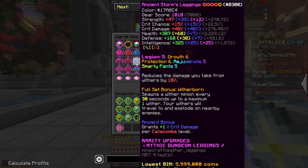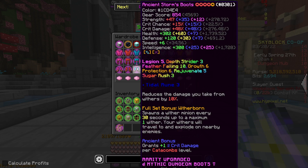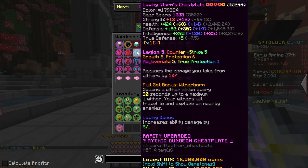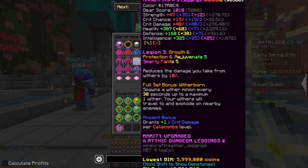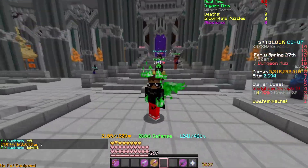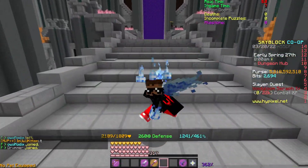We also bought Storm Armor, which is literally completely maxed — it's missing one star, which is a bit annoying, but nine stars is very close to maxed. It has everything you'd need for damage: perfect Jaspers and Ancient on it. We're going to be testing this in M6 because that's the easiest and most viable floor to test this on.